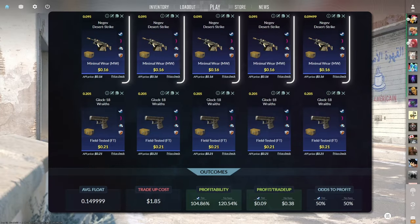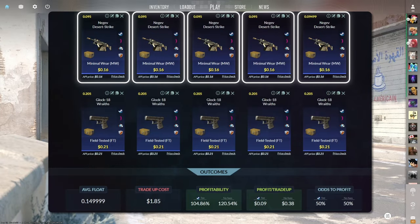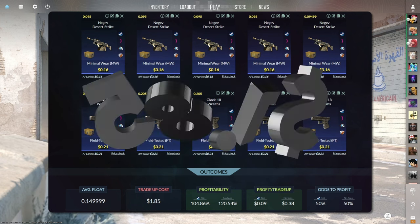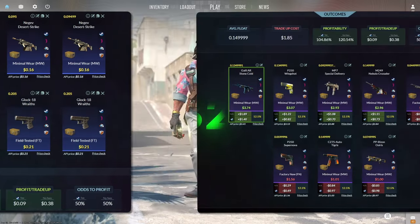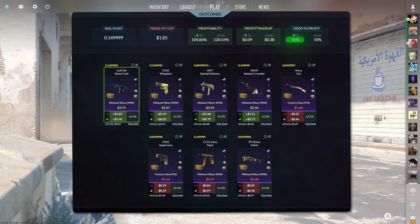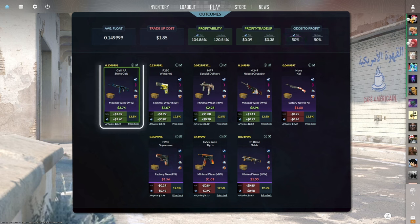The tenth tradeup consists of 5 minimal wear mil-spec skins from the Breakout case and 5 field-tested mil-spec skins from the Shadow case, below a 0.15 average float. Keep the Breakout skins below 0.095 and the Shadow skins below 0.205. Make sure to get the Breakout skins for $0.16 or less and the Shadow skins for $0.21 or less. This tradeup costs $1.85 total and has a 104.86% profitability after Steam fees with a 50% chance to profit. All four Shadow case outcomes are profitable, with the minimal wear Galil Stone Cold easily being the best at $1.40 of profit.